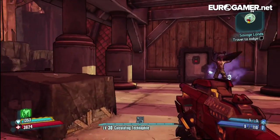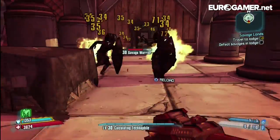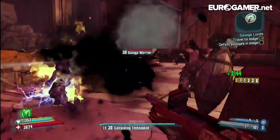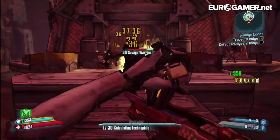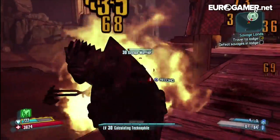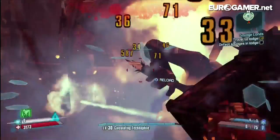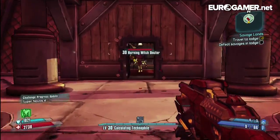I guess Hammerlock's waiting for me to go up here — that probably means there's going to be an ambush. Yeah, here we go. So these are the Savages — Savage Warriors. They're shielded, but no match for me. They're very fast moving, actually — a lot faster than previous generic enemies. There we go, he's down. Didn't even have to get my Deathtrap out.